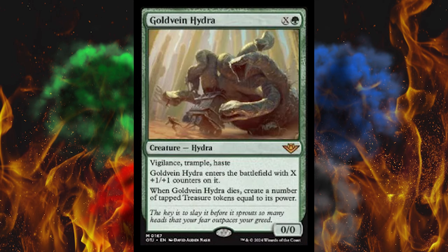Gold Vein Hydra is next — it's a 0/0, 1 green plus X. We haven't had a Hydra like that in a while — that's kind of their thing. Vigilance, trample, haste, because why the heck not? It gets +1/+1 counters for every X. When it dies, create a number of tapped treasure tokens equal to its power. That's disgusting. Why didn't they give it Ward 7?